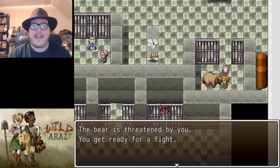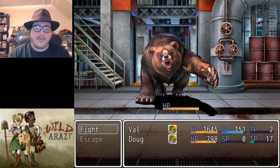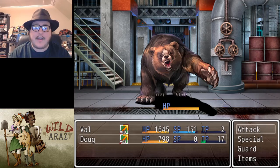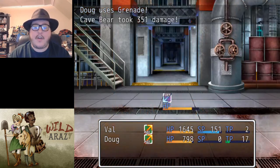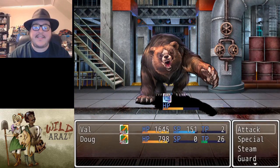The bear is threatened by you and you get ready for a fight. And we're fighting a moon-faced cave bear. This is not a simple one. For the purposes of the walkthrough, I'm going to grenade it and hope that does enough damage to give us a little bit of a chance here.